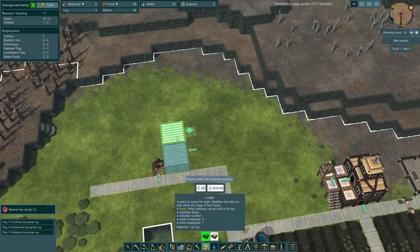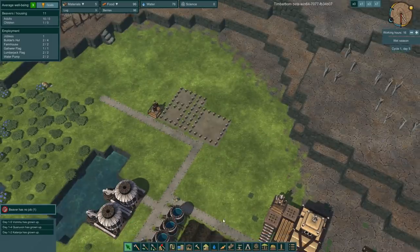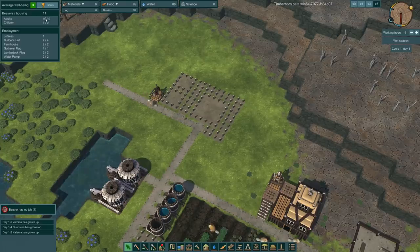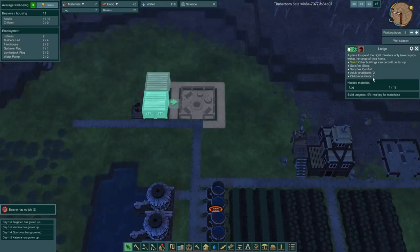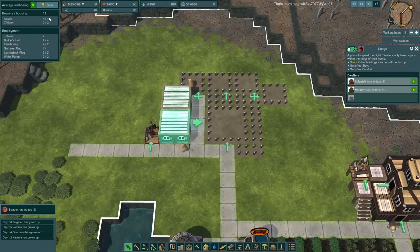We can start building some beaver lodges in this area. We can also put in a campfire which should make them happier. A lodge can have two adults and one child - so if I have 11 adults, that means I need five huts. The first two little huts have been built. We don't have any babies - everyone's an adult. We have housing for four, so that's what it means there.